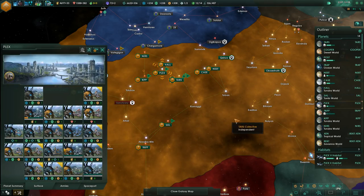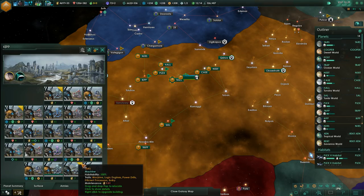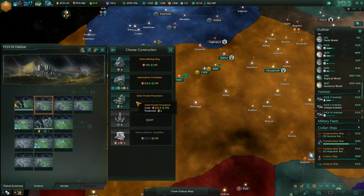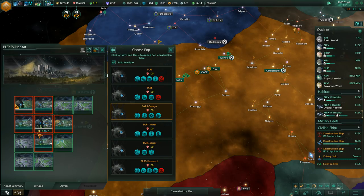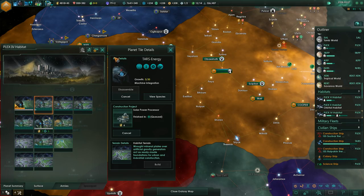I kind of want to balance my energy production first before we do anything more rigorous. We're going to need all that energy to be a little bit more productive on a global level. Being able to undock our fleet would be very useful. Some of my habitats need developments — we're just going to build some solar processors on these tiles. With the bonuses from our energy TARS we should be getting about plus 8 per output, which is pretty good. I'll put two researchers on here as well.